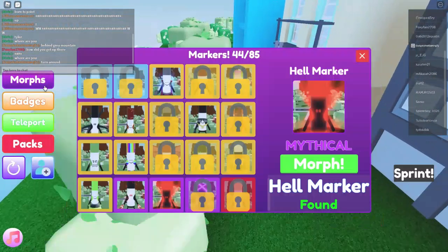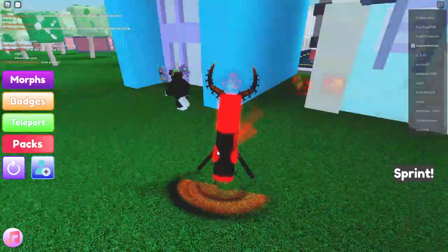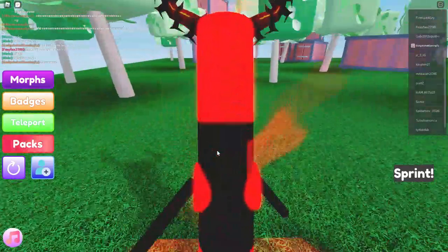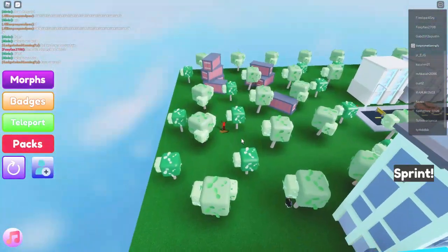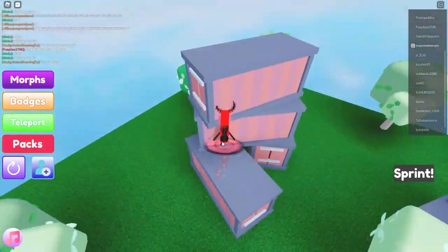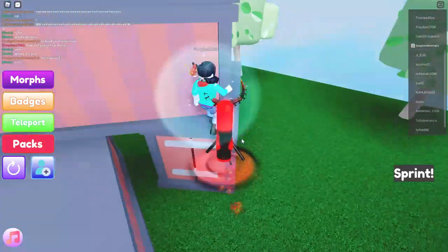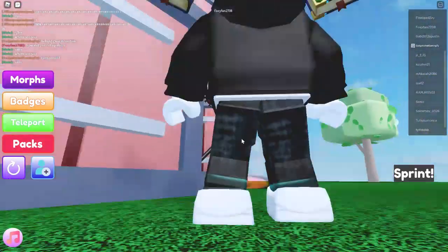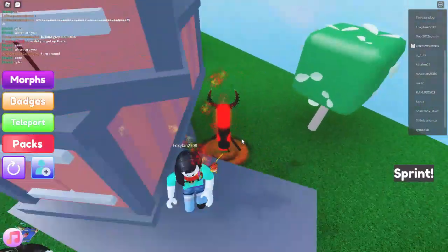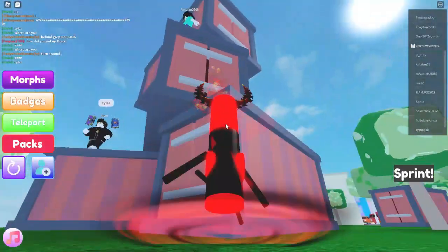Wait, that's the second rarest in the game I think. Dark matter marker is the rarest one in the game because the golden marker doesn't work. Oh, there's something there — I see it, I'm going. As the master marker — right there. Zombie marker! I think I have to jump from here.